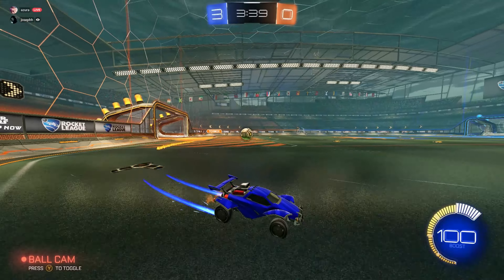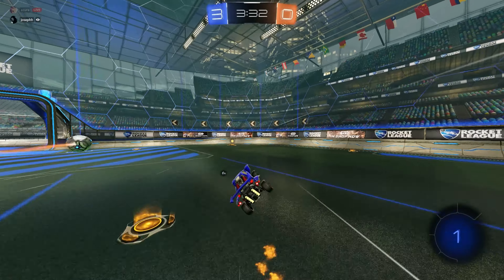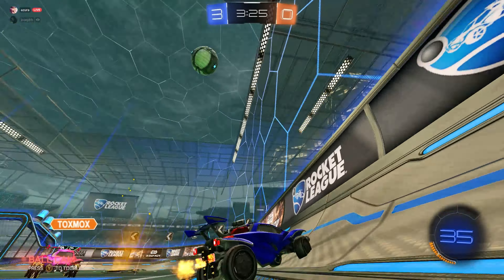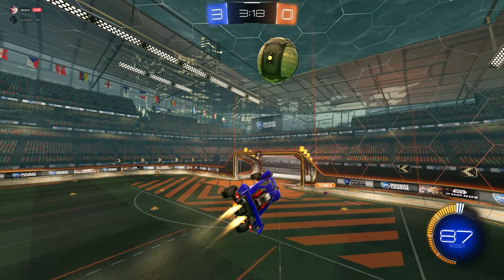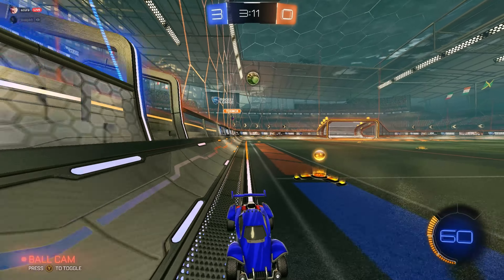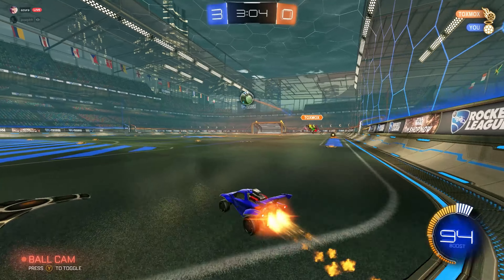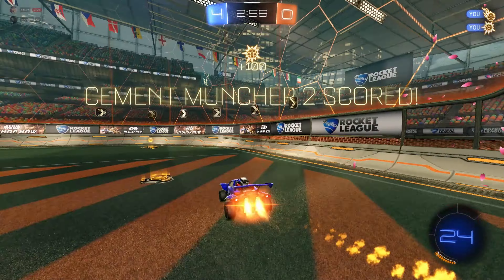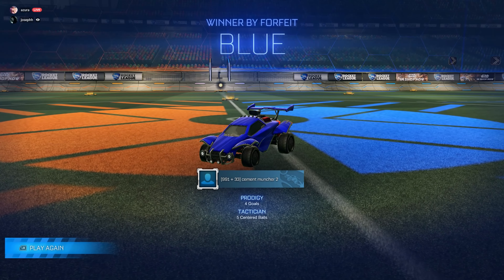Once I saw him turn a little bit towards me, that's when I pulled the trigger on the flick. Going down the line is not the best idea because you only have one real option — cut it infield and go straight for goal. Taking it across into the midfield is really good because it makes it a lot harder to defend; you have so many more options. He probably should have taken that mid boost on recovery when he saw I had no boost — I just did exactly what I said he should have done.